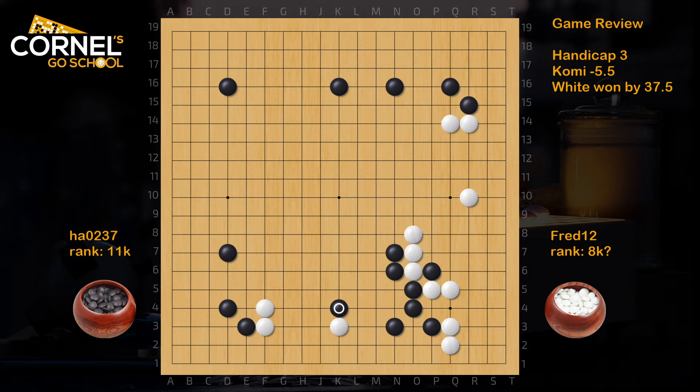This is quite aggressive. Normally black should push along and then play a cap move. Playing the attach can be a bit more risky. Hane is very good. After hane, black should actually play a counter hane, because when white connects, black can go up. And if white plays an atari like this, white still needs to come back and protect against the cutting points, and there's also this kind of cut.